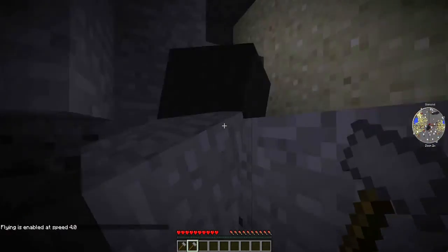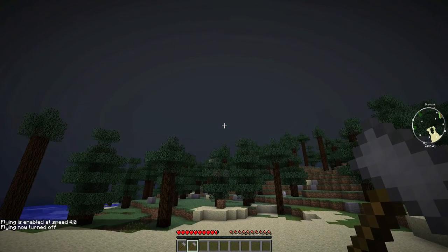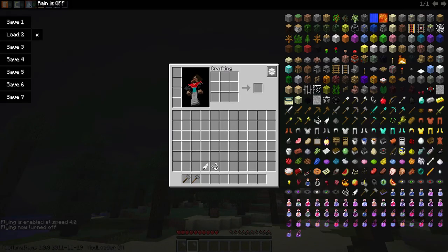So let me just fly with the single player commands and fly back out. And now see — all this lightning comes with the mod. It's really annoying. I'm trying to get rid of it but it's probably me being stupid.